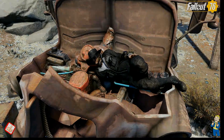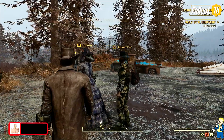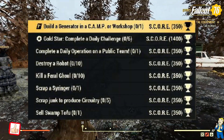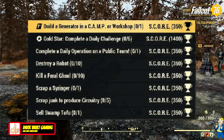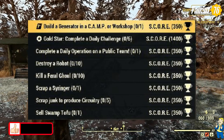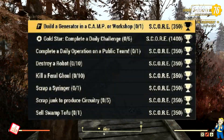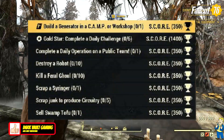Let's get into today's daily ops. They're relatively easy with the exception of one — thank god we have re-rolls. The first one is just for Fallout First members. If you're not a Fallout First member, I recommend it — it gives you unlimited scrap and you can drop a tent anywhere to dump your stuff. For the gold star completed daily challenges, you need to do six of them.